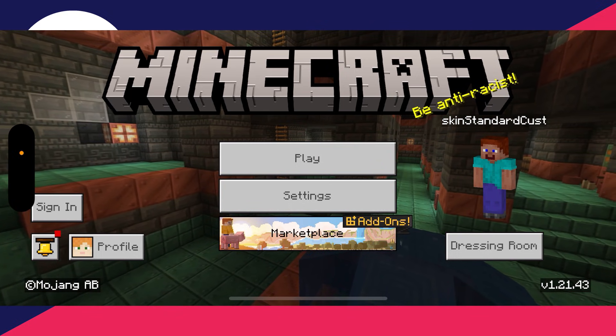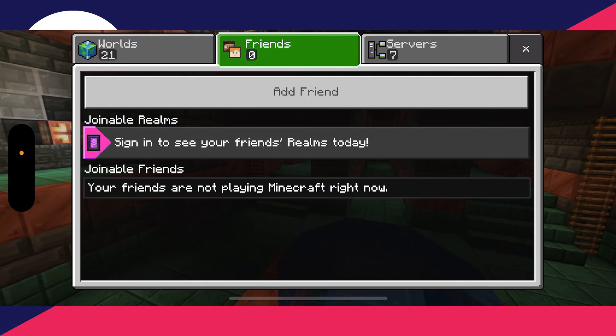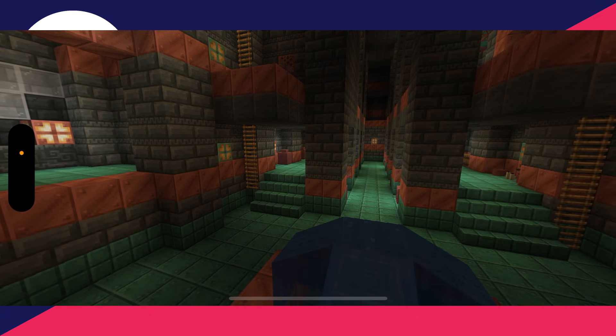To get started, click on Play, then click on Friends, and you'll see the option Add Friend which you can click on.